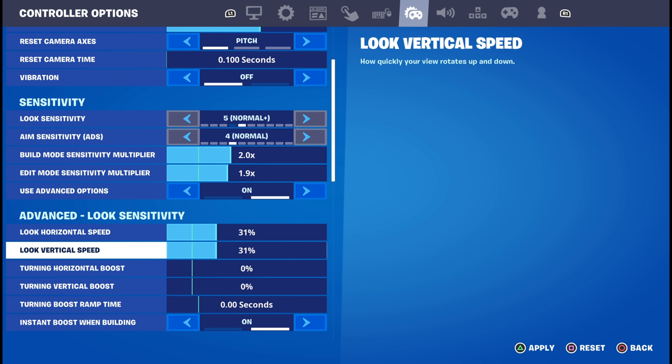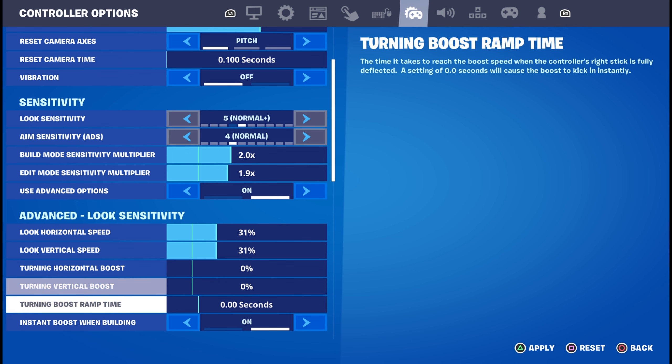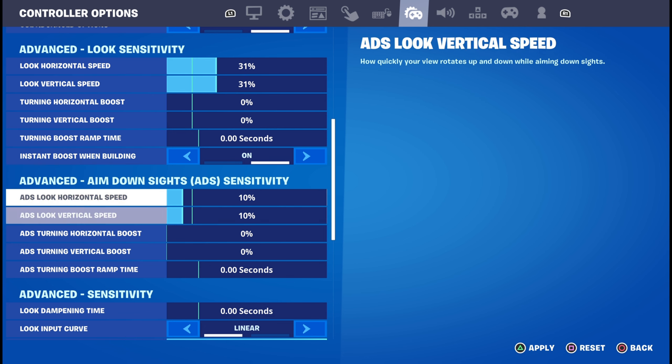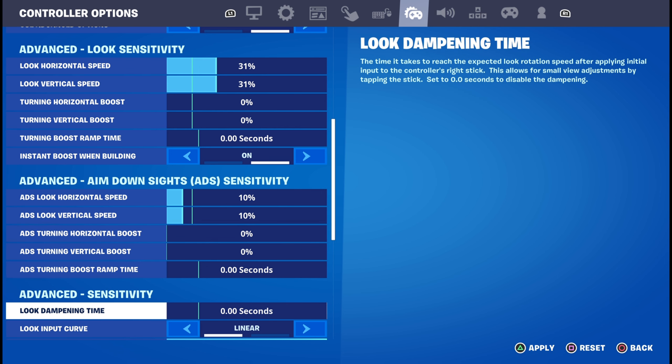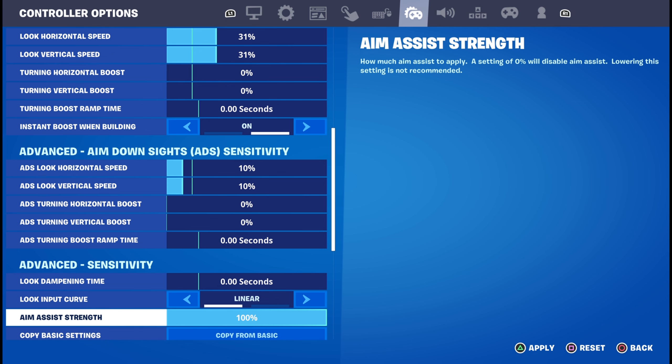In the future I might look at turning the sensitivity up to maybe 36 or 35, but as of right now these are my settings. My horizontal boost and vertical boost — I have boost off because I feel like it throws off my aim, but I'll look into playing with some boost soon. Turning boost ramp time — I have that down to zero. Instant boost when building — I have that on. My ADS speed — I feel like 10 and 10 is the perfect sensitivity for ADS, not too fast and not too slow. ADS boost — I have that off. Damping time — down to zero. I play linear; I feel like linear is a lot better than exponential, it just allows me to move how I want. Aim assist strength — have that at 100.